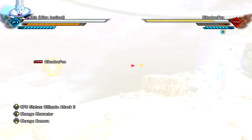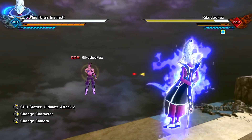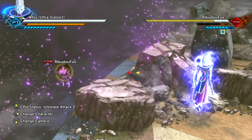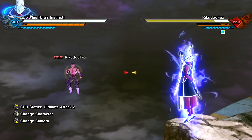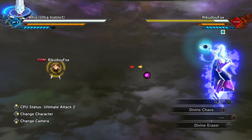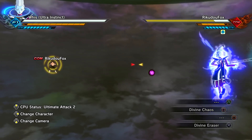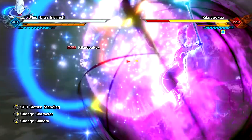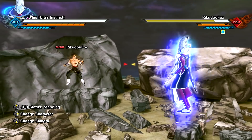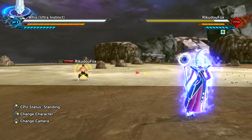Divine Eraser — let's go straight into the evasive. Yes, so this can actually block our ultimate as well. Now for the moment of truth, let's get straight into the ultimate attack.